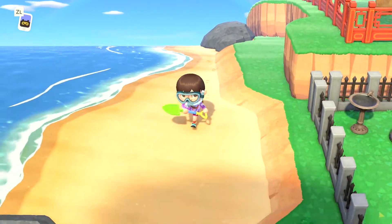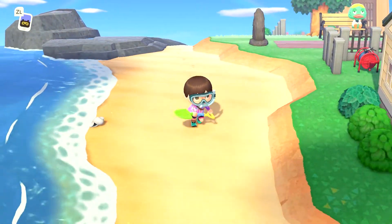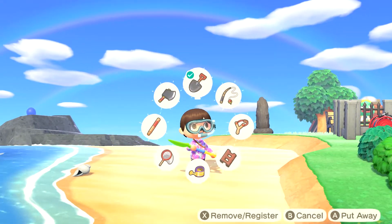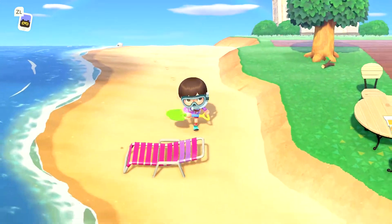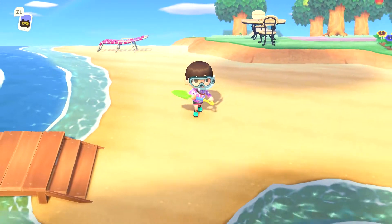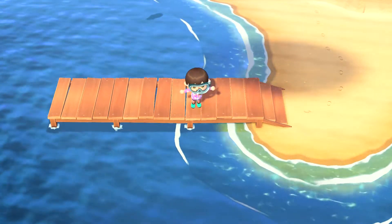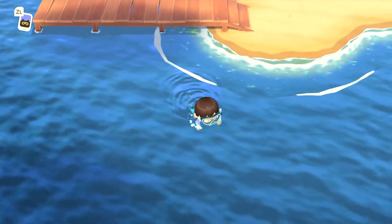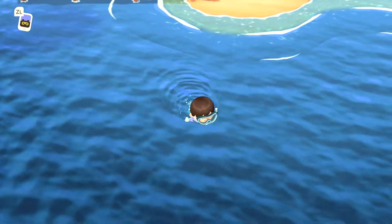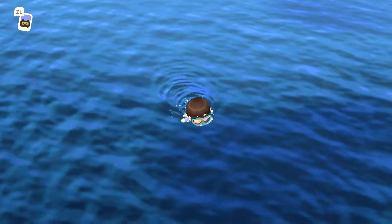I really really like this whole update. We can go on the other side of the island to see what's going on over there. Now the wetsuits - I know you can buy them with Nook Shopping, but I don't know if you can get them at the Able Sisters, which we'll check really soon. I want to jump back in and see what other kind of creatures I can get, or even see how far down I can go.